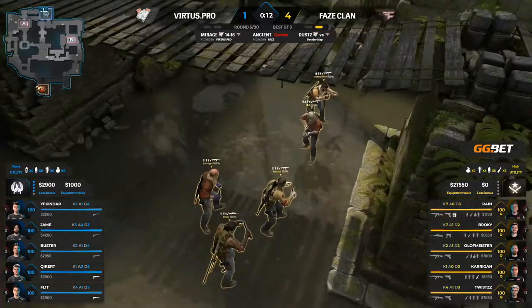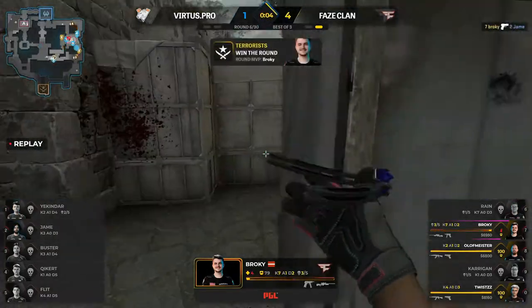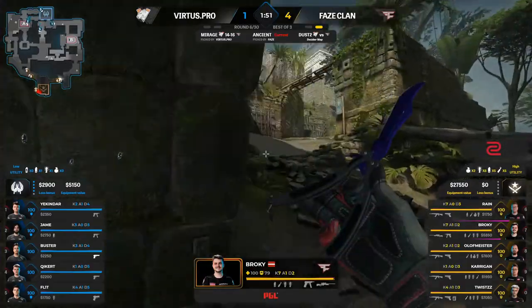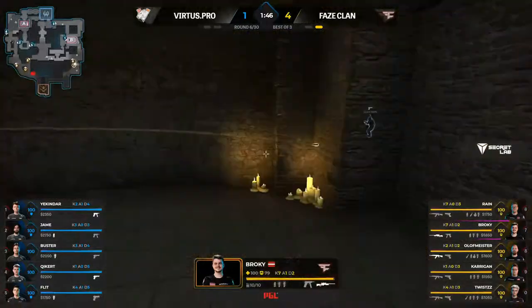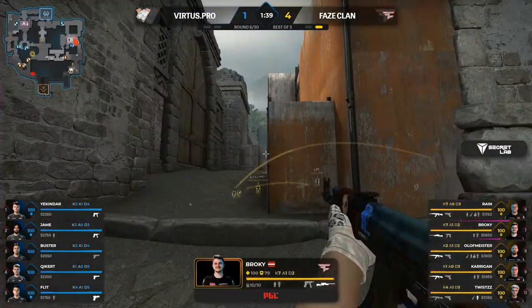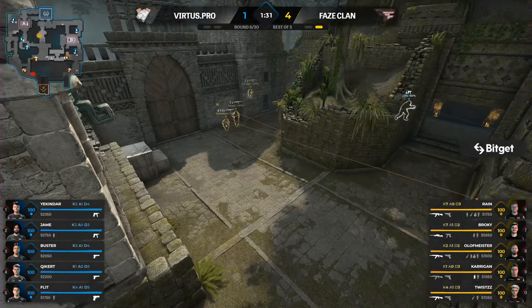FaZe are doing a pretty good job — winning the rounds they're supposed to win, converting anti-ecos and buy rounds. But it's a limited sample size, too early to feel concerned for Virtus.pro. There's a lot still to be proven by FaZe in terms of consistency. Playing another anti-eco — the question is will we see the same A main focus as before? There are two players around that position.